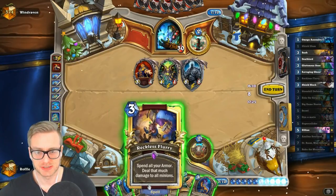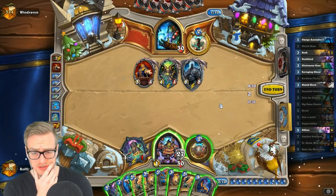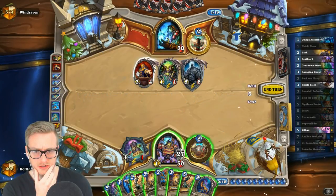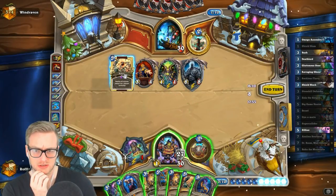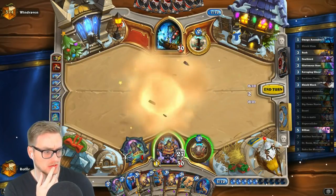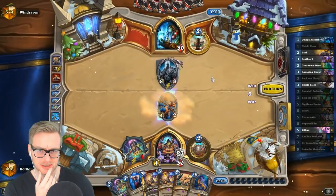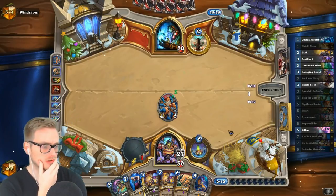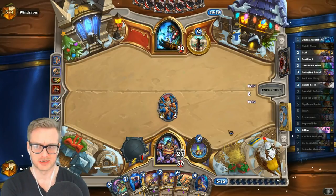We can also just Flurry this and then gain some of the armor back — seems more responsible. The problem is that KT is a thing. But also Brawl and hope for not a bad outcome — I think Brawl is better here. I don't think any outcome is bad, so just Brawl. I wanted to save the BGH, that's why I didn't just BGH it — I wanted to still have that available to me.